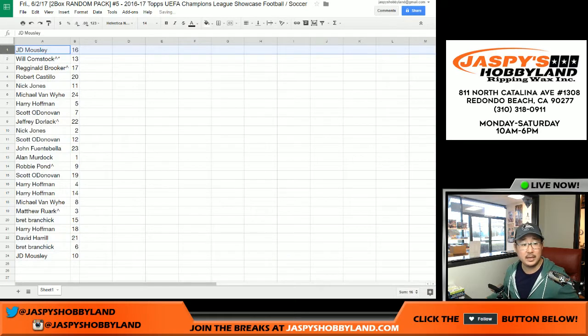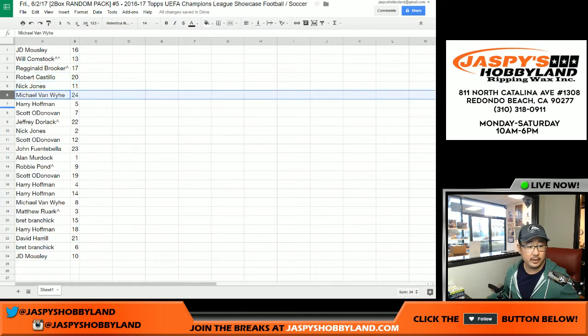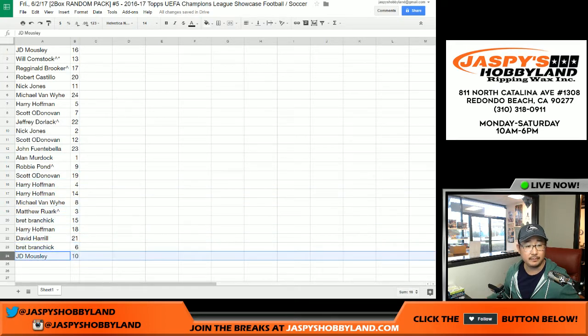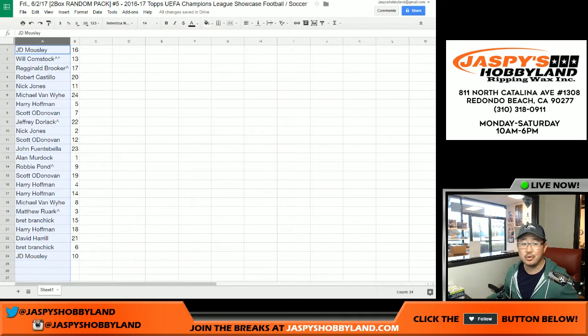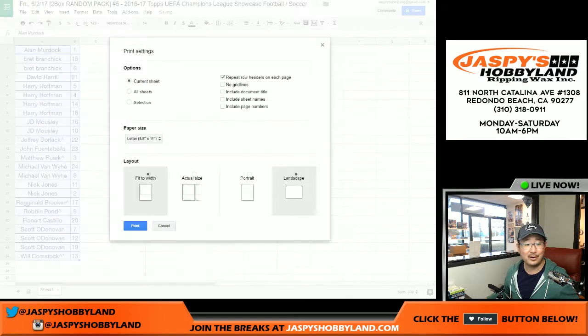So there you go: JD, Will, Reggie, Rob, Nick, Michael Van Wy, Harry, Scott, Jeff, Nick, Scott, John F., Alan, Robbie, Scott, Harry, Harry, Michael, Matthew, Brett, Harry, Dave, Brett, and JD. There are no trades in these — there's almost never a trade. If you want to, you have until the time I have to print this out and start opening packs.